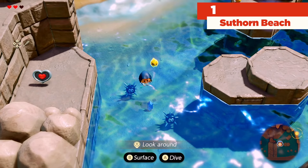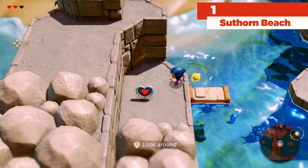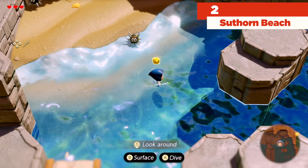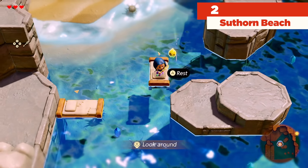Here we see that there's a piece of heart down here. Go ahead and plop down an old bed on top of the water, which allows you to hop out and grab it — that's our first piece of heart, one out of 40. From here we want to go ahead and plop down a bed, get out of the water, and head to the right.